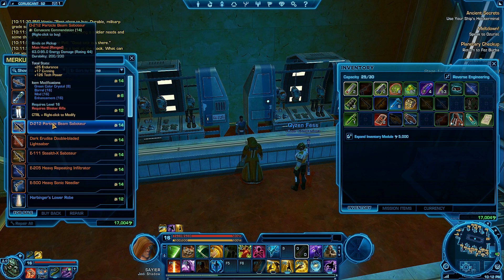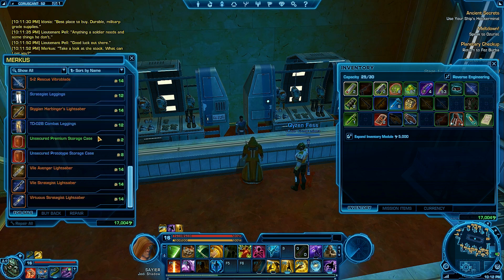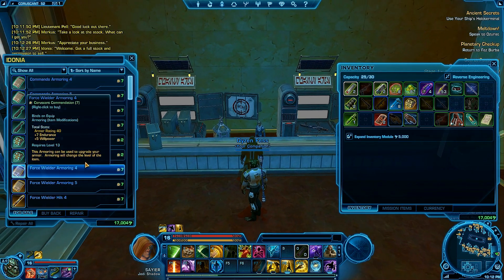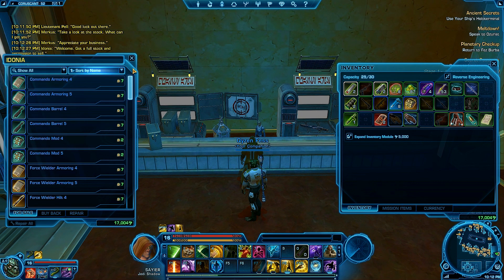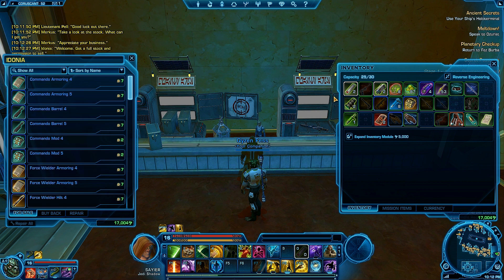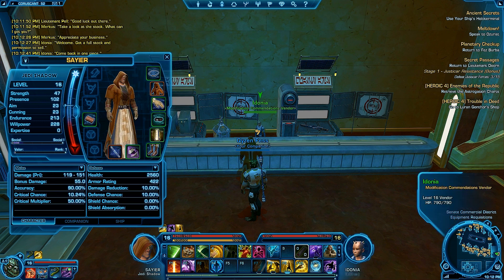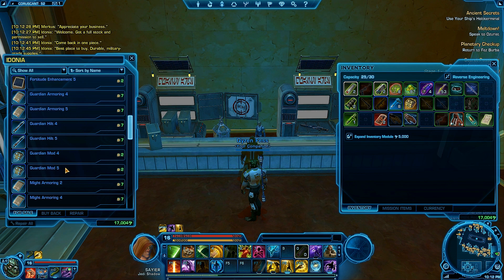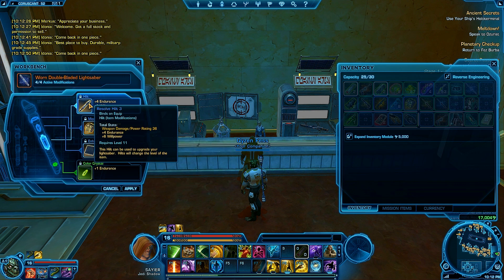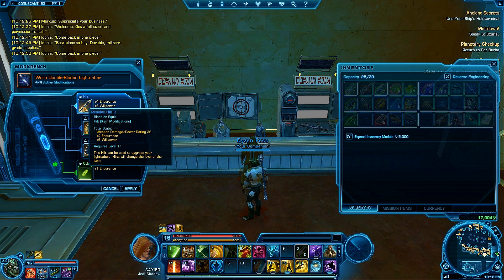What is this? Heavy armor. A core? What the hell is a core? Commando, commando, commando - don't want that. I can't sort by type? Force wielder hilt. Hilt 12. So does this actually give the ranking of the hilt? I'm pretty sure that hilt does not correspond to - this is hilt 3. I don't know why it says 12 outside of it. Resolve hilt, okay.